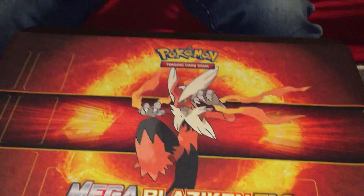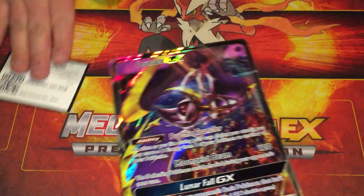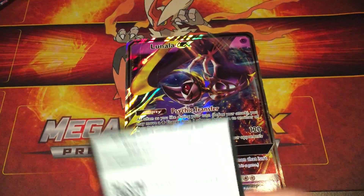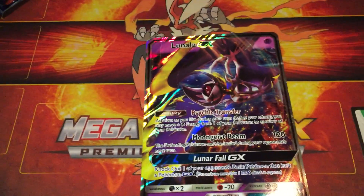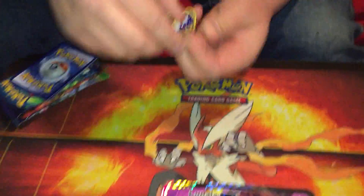First thing — there's the jumbo Lunala EX. There's the Lunala code card. Here is the pin. It's a really nice looking pin.